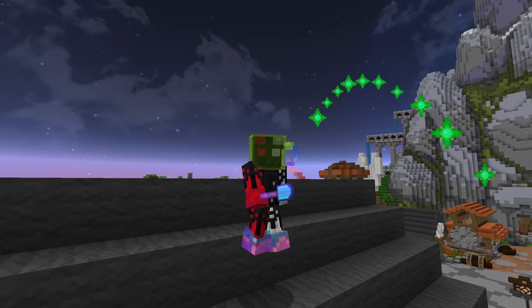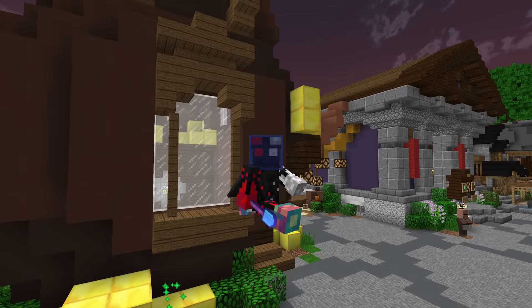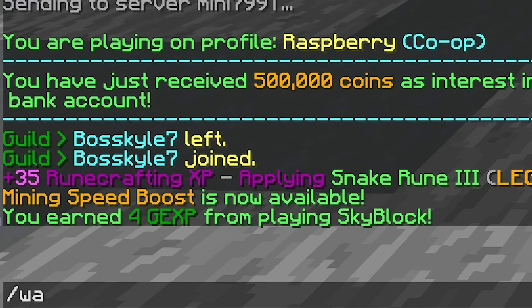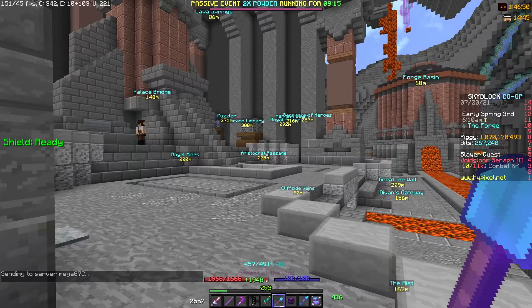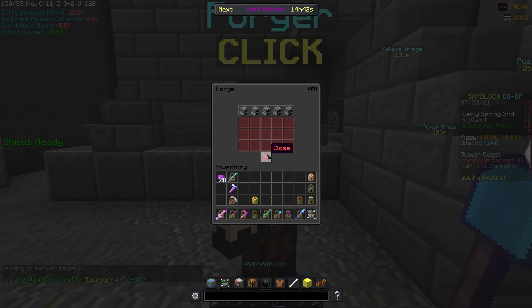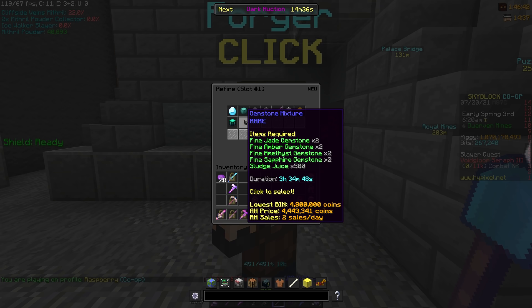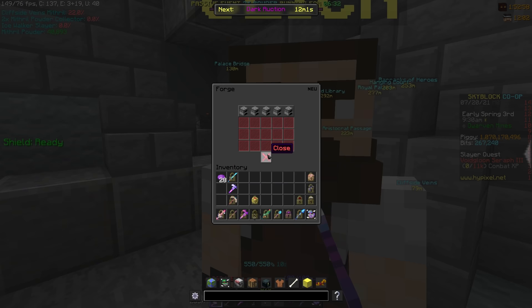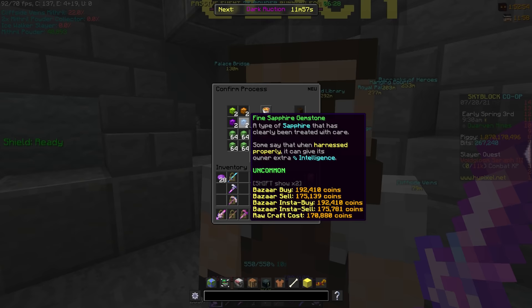Passive money methods make you money by doing literally nothing. You can even be offline if you want. Like all things in this video, it's gonna require a little bit of starting money and a fair bit of existing things unlocked, although we'll try to be as beginner friendly as possible. The first thing you have to do is make sure you keep using your forge slots. There are so many items here where the material cost is much lower than the cost of the thing you made from them, and all it takes is a bit of time. At the time of recording, you could be making a 3 million coin profit on every single gemstone mixture you put in the forge.